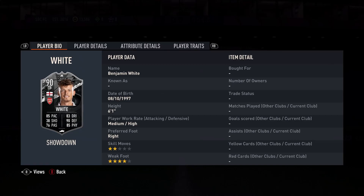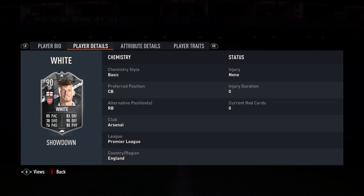Ben White has 86 pass, 88 dribble and net defending, 85 physical, 2-star skill moves, 4-star right foot, medium-high work rates, and plays as a complete centre back and right back.